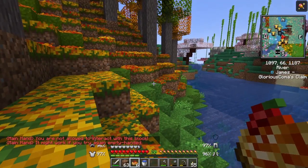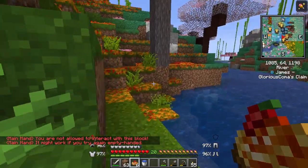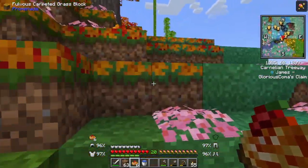It says 'You're not allowed to interact with this block - it might work if you try again empty handed.' I didn't want to interact, I just wanted to eat, thank you very much!